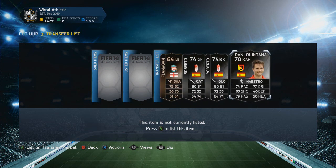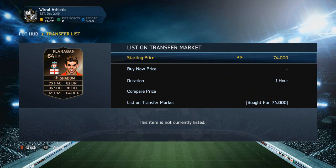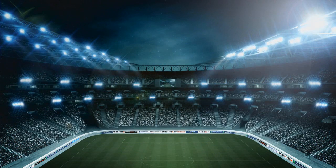I picked up two of the same informs — a Danny Quintana, two Robertos, and an inform Flanagan. This guy was picked up for 74,000 coins, and if I go into the market and compare him to other players...